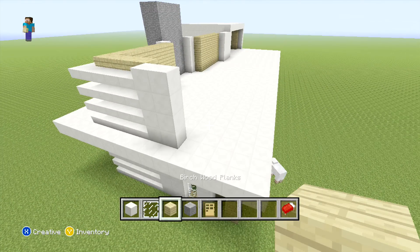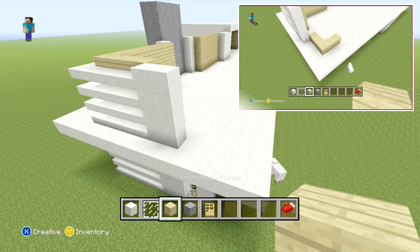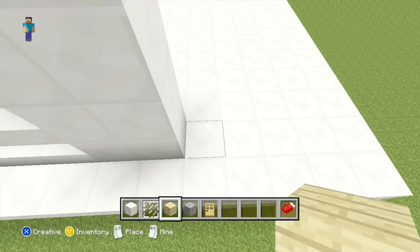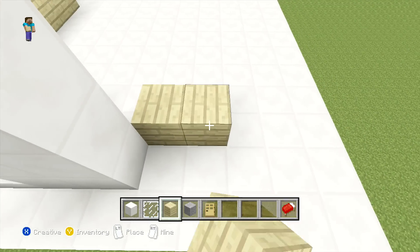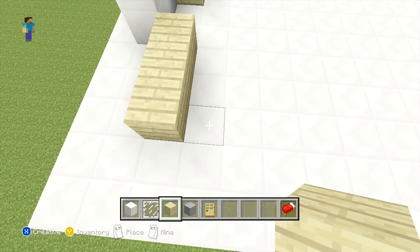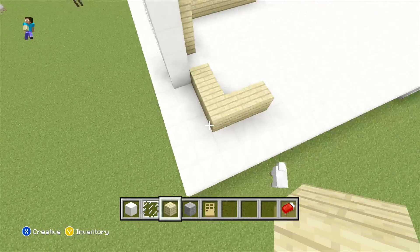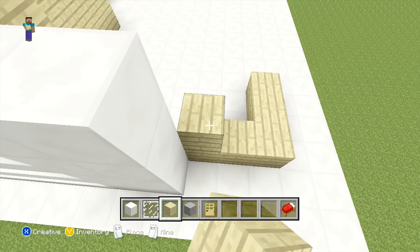That's all of the floor filled in. To start off the back top section, come to the right hand side the same as what we did underneath, and begin by placing an L-shape with your birchwood planks. Place it three blocks out to begin with, then behind the last block another two. Once you've done that, extend them all up three more blocks.